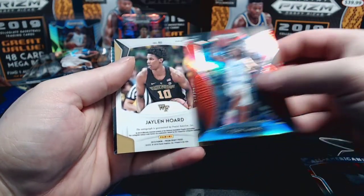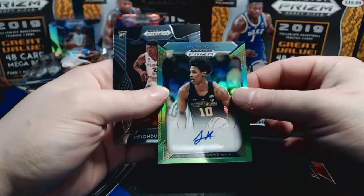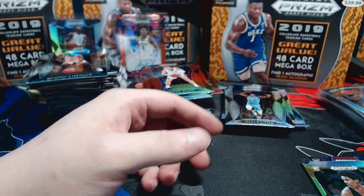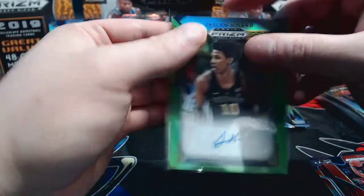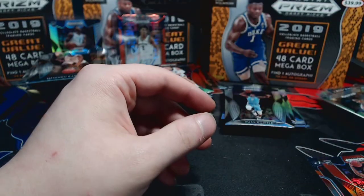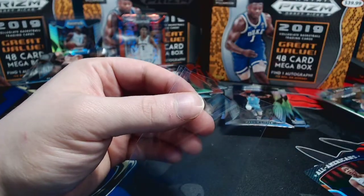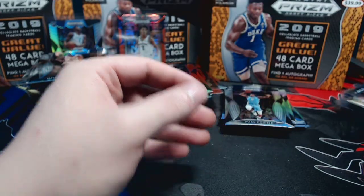Grant Williams All-American - ooh, we have a gold? Coby White red, Jalen Hoard to 125 auto, Jalen Hoard, and Kabengele base. Let's get the two hits in the sleeve. Jalen Hoard numbered 74 of 125. Coby White red and the All-American. Let me do a quick sorting of this - we'll show you all the hits and then call it a video.